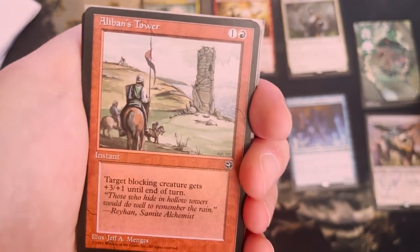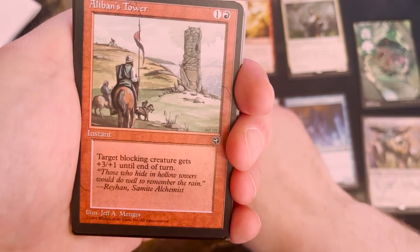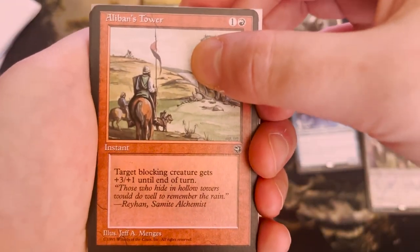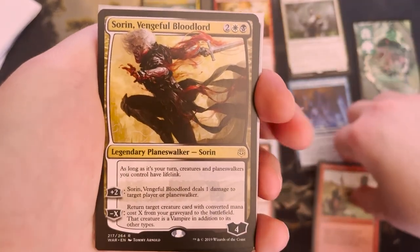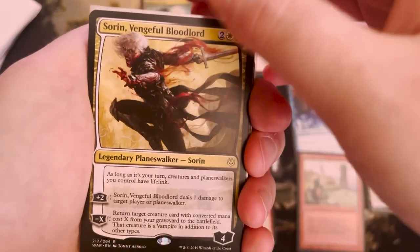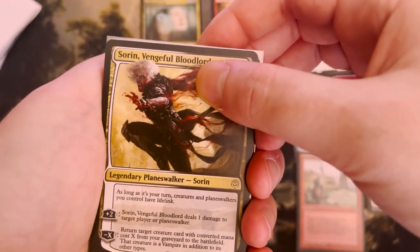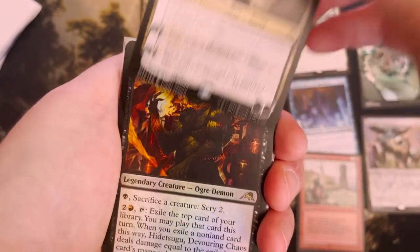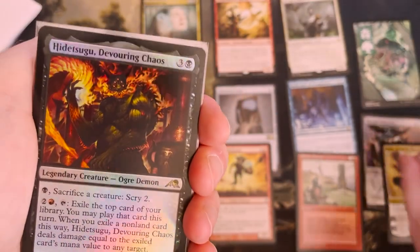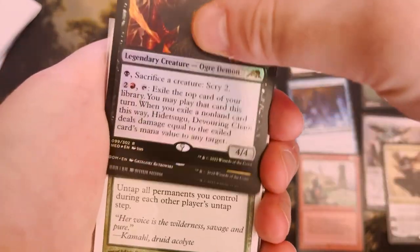Alibon's Tower — what? Homelands? This can't be rare, but whatever. How funny — this is the actual card I bought; this is why I did this. I just truly have that luck where I get stuff I already owned. Hiditsugu — not really a rare, but it's okay, it's something.